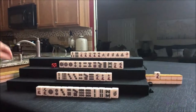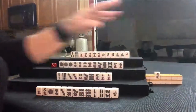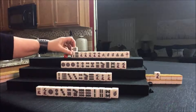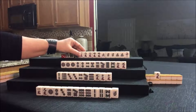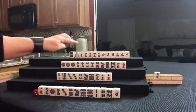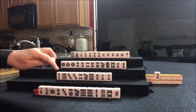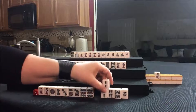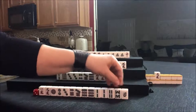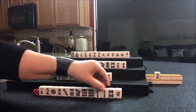Draw. Eight crack — discard. We want dots. Nobody can take an eight crack. Seven bam — I'm going to stick with Honitsu and discard a three bam. Nobody can take a three bam. So we're going to draw. We're looking for Chanta, outside hand. Two bam. If we get ones and three bams, we could maybe use that. Let's get rid of the four bam — that's an inside tile. We need edge tiles: 1, 2, 3, 7, 8, 9.